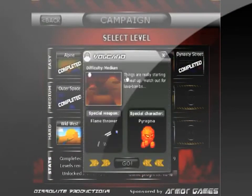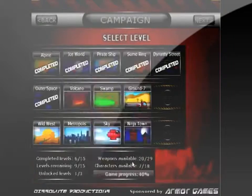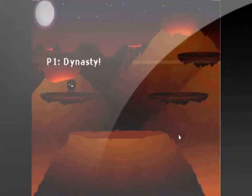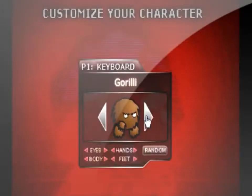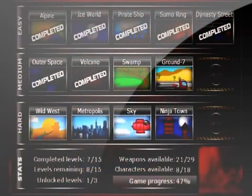Chaos Faction is a fighting game where you have to kill the enemy a certain amount of times to win the match. There are 28 different weapons that appear during the fight, from baseball bats to laser guns. This game has 28 weapons, 18 different characters, and 15 different levels.